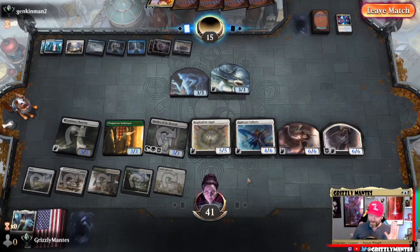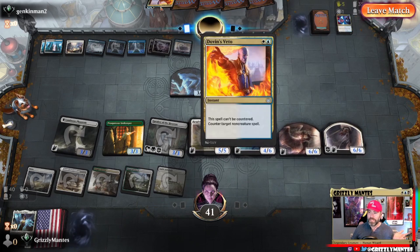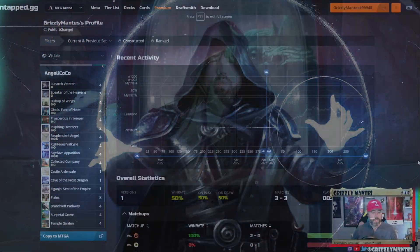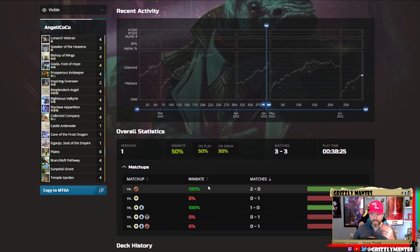We got very very lucky there — that CoCo hitting the Valkyrie and the Resplendent Angel. That was the point: sandbag it until Veto is no longer on the table. We found an opportunity. Whoo — nail biter! And we are back with the wrap-up. Split right down the middle, a 50/50 record with this deck. Man, tell you — that mirror match loss was fabulous. I'm going to have to redo this list maybe.